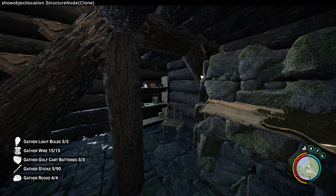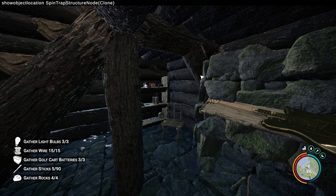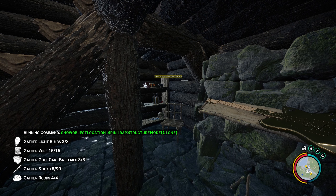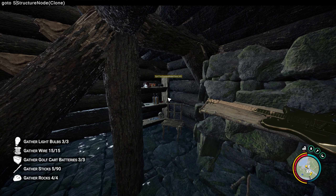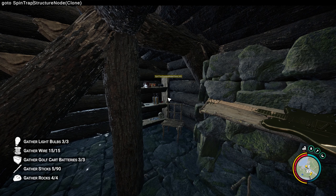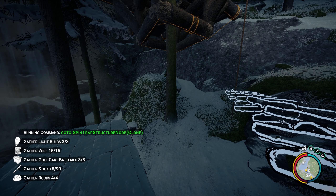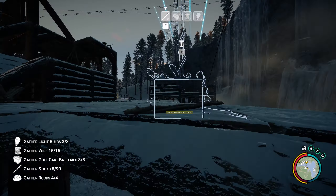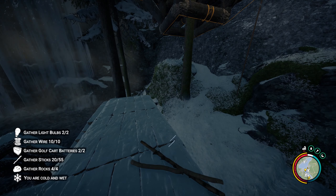One last example I want to show is the spin trap, just to make sure you have enough visual examples. Like before, I'm going to locate the unfinished trap using the 'show object location' command and teleport to it using the 'go to' command. Turns out I have three spin traps next to each other, so I'm going to quickly handle this by removing the first one — this in turn removes the name.